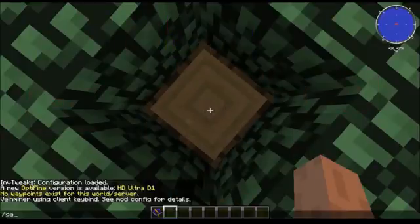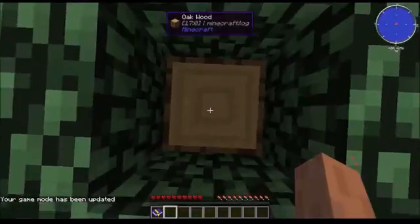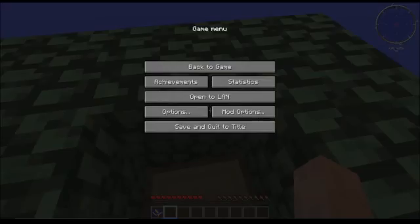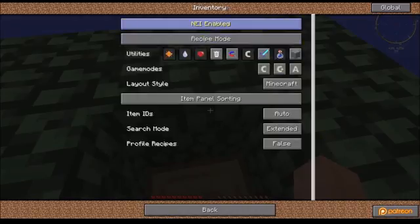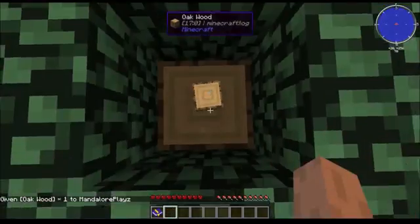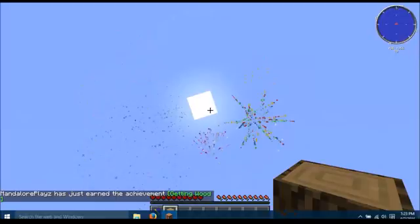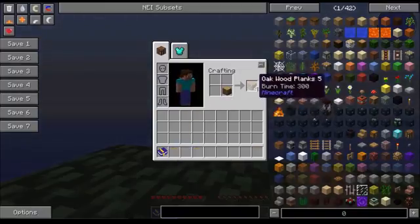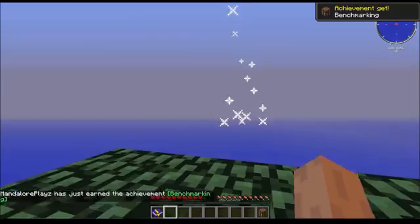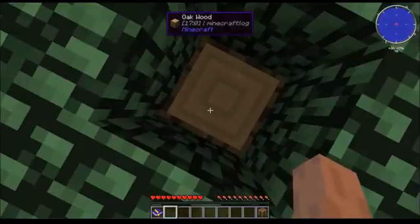First thing you're going to want to do is break a block of wood. Now I've got it — throw that down, fireworks will shoot out. Okay, now you're going to take your first block of wood and make a crafting table because you need it. Work out of the crafting table, now going to break another block of wood.